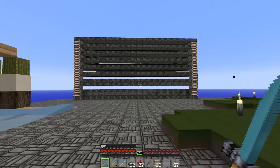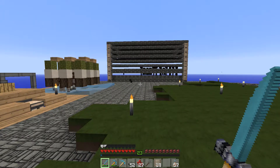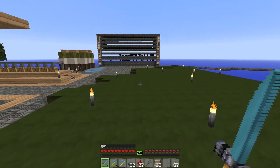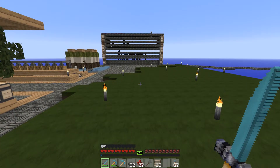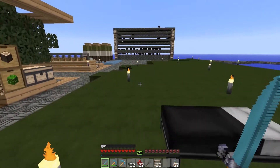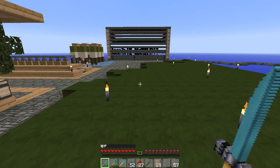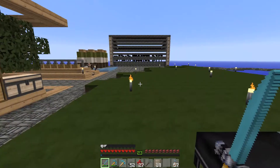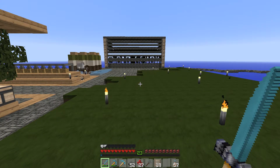Now let's see the spawn rate and how well it works. Oh yeah, look at all those mobs spawning! We did get a baby zombie in there — that was one thing I was worried about. There are spiders climbing out — they're a bit rare, we can let them despawn. We even got a few witches in there. Not seeing any endermen yet — we really, really want endermen for those ender pearls.